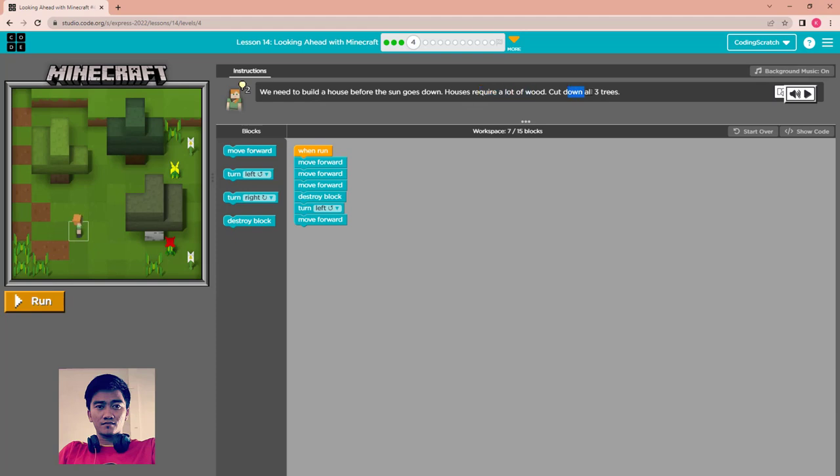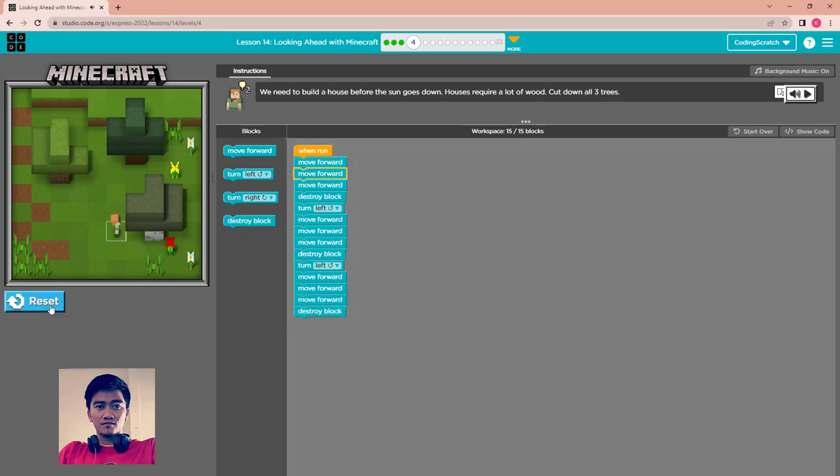We have the existing code to remove the first tree. After that, turn left and move forward — Alex should be here. Then move forward one and two, destroy the second tree, turn left again, move forward four times to reach the third tree, and destroy it. Run. One, two, three destroy, then one, two, three destroy. Done.